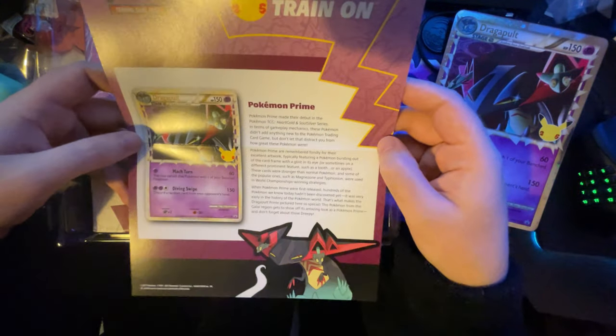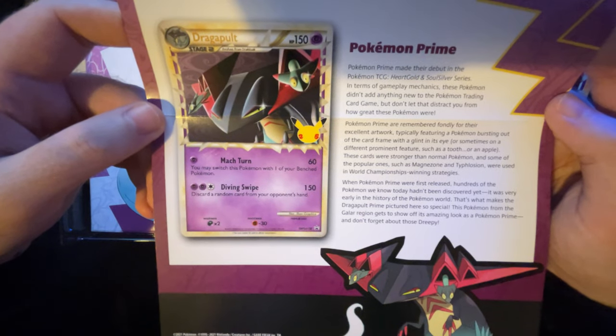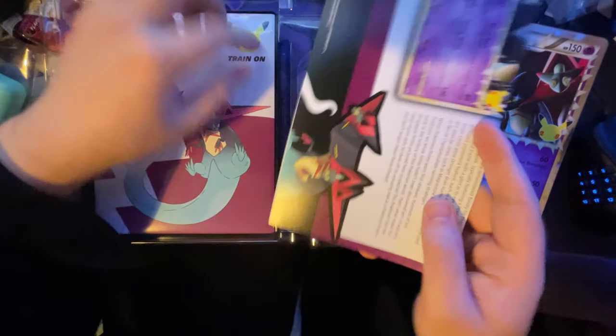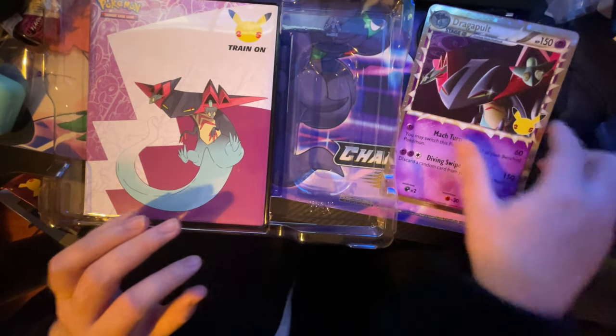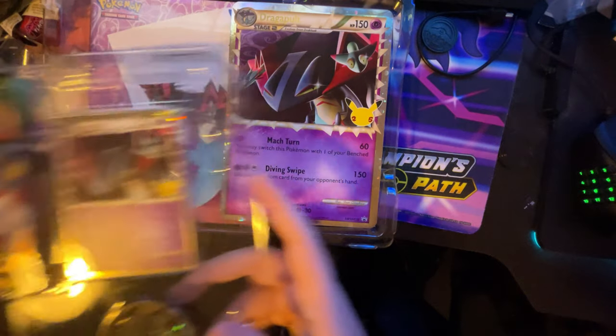There's a leaflet in here too. And what's in this shell? It's a little binder for the cards - there's enough space for each one of the cards. That's really cool, I'll be using that. This will be going in one of the big ones I've got.